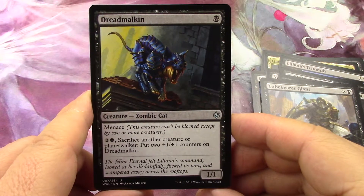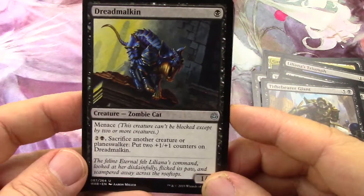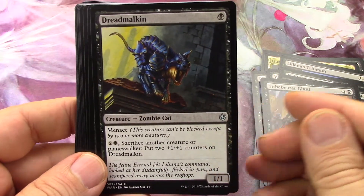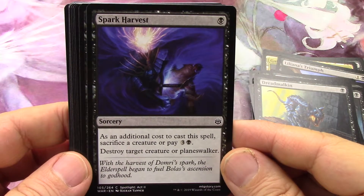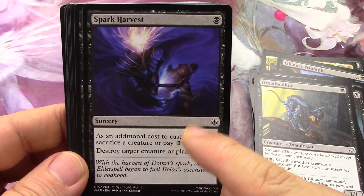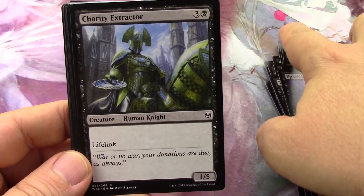Sacrifice it only for three. Sacrifice another creature or planeswalker and put two counters on this dude - I like that a lot, especially if you have a way to recover whatever you sacrificed from the graveyard. You can destroy target creature or planeswalker, pay more and copy it - a little bit like the Journey into Nyx card where you can do it multiple times.